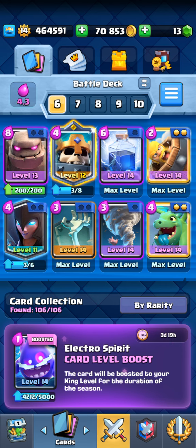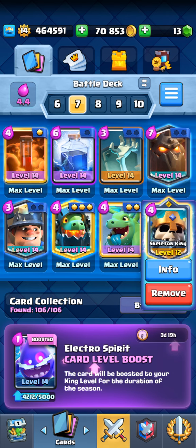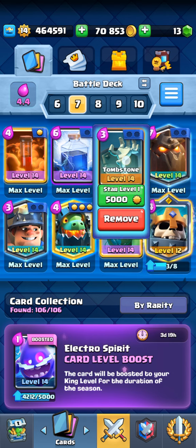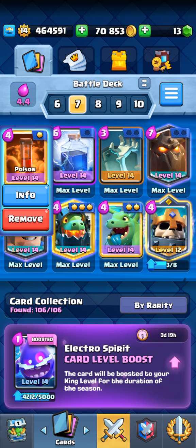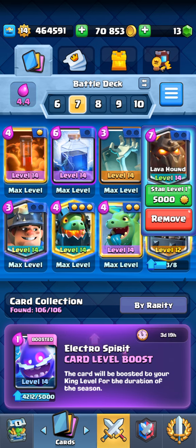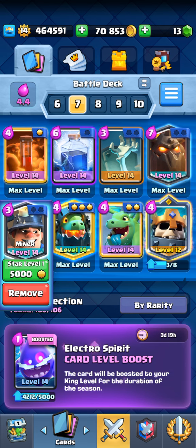Deck number two is the last time first-finish Lava Miner deck, but I have a little twist because Skeleton King is really strong right now. I've added a Tombstone and Skeleton King because they pair up really well. You have two spells, so you generally just go with Lava Hound and try to get much more value from spells, try to defend, and at the last moment you can just go with the Miner and chip down the tower.